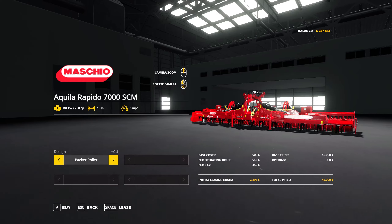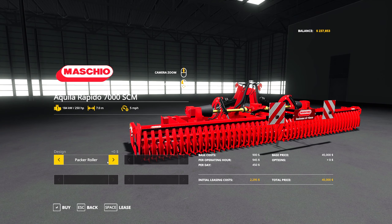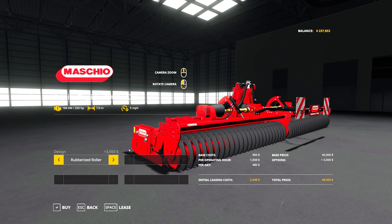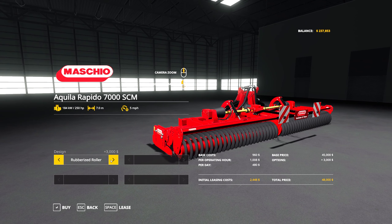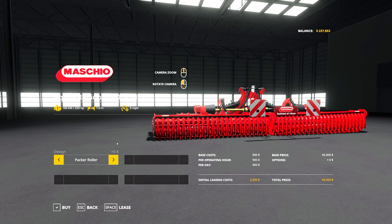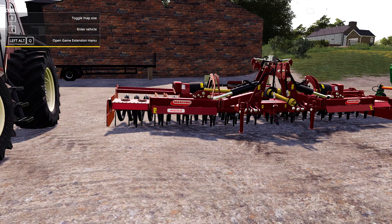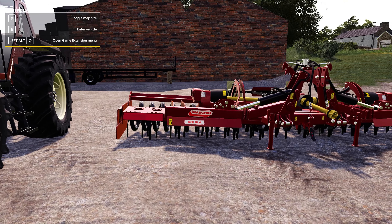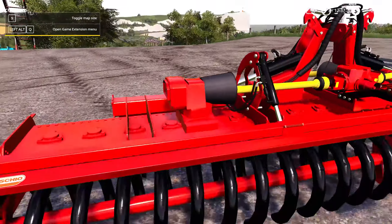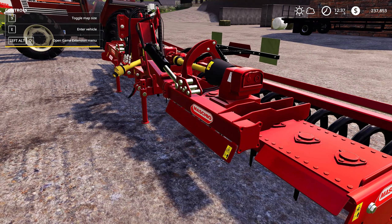In the store under power harrow, it starts at 45,000. There are plenty of different options - a standard packer roller on the back, a cage roller, a crumble roller, a flange roller, and even a rubberized roller which a lot of people are moving to these days. There's also the Spyro packer which we have fitted right now. It's going to require about 250 horsepower to pull, and you'll need some weight on the front. You'll get a good forward speed of about 9km/h - really well made and absolutely beautiful.